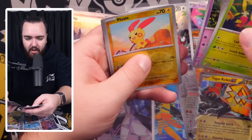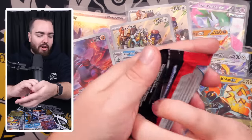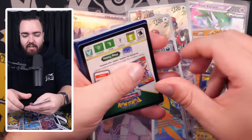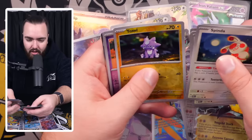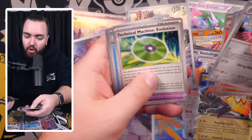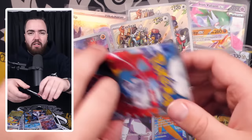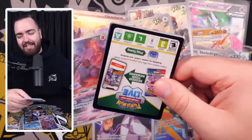Is there more to pull in this box? We've got Plusle, Surskit, a Lotad Holo. We've got about six packs left including this one right here — can we do something special? Can we pull something out of the bag? Toxel Reverse, Tinkatink, and an Espathra. Dublade, Magby, Flamigo, Porygon, Croconaw, Vanilluxe, Snorunt, Chi-Yu, Dachsbun Holo. It's coming down to these last four packs, hopefully we get something more.